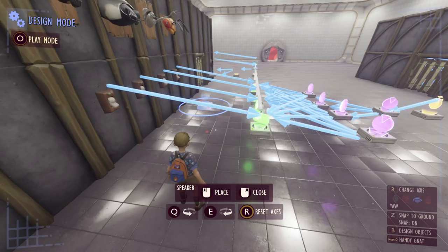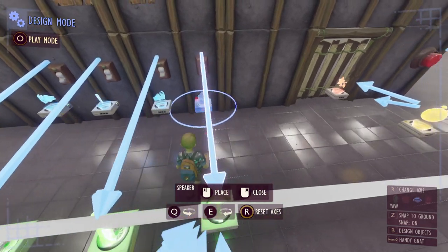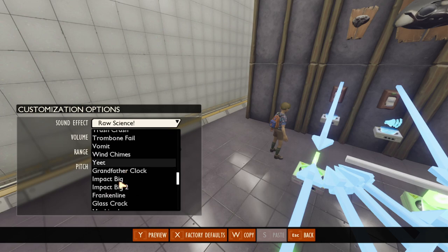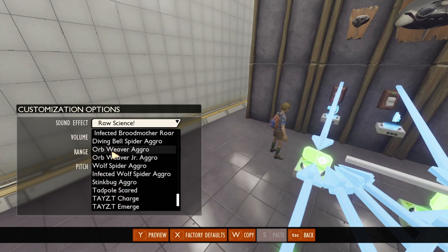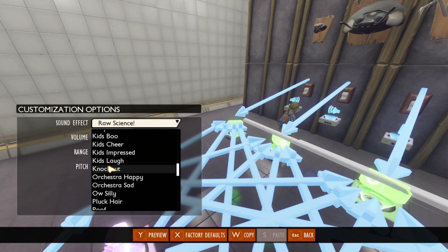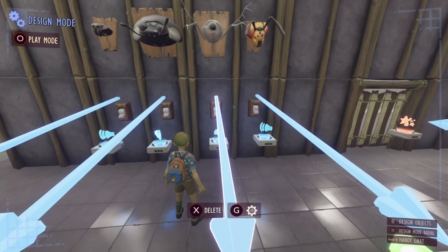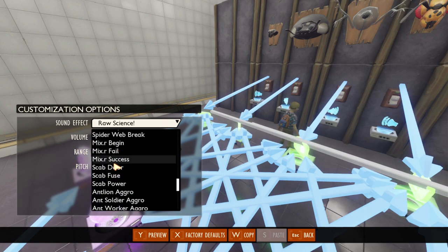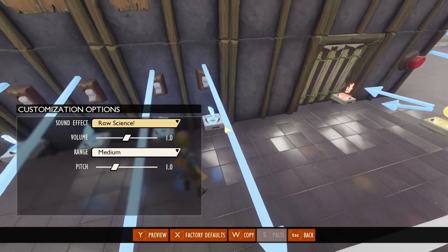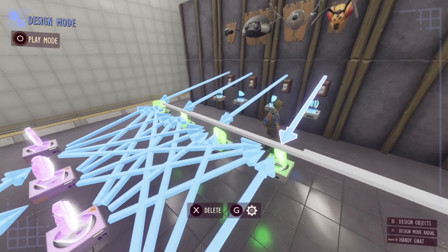Next up we're going to work on the sound module. Get ourselves a few speakers and put them directly in front of the switches — one speaker per bug mount. For each speaker set it to the sound of the bug displayed above it. The first is an orb weaver, the second is a ladybird, the third is a water flea, and the fourth is a wasp. The bug sounds are usually found at the bottom of the sound list.